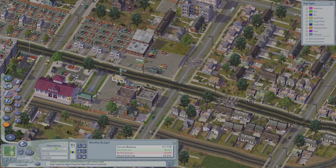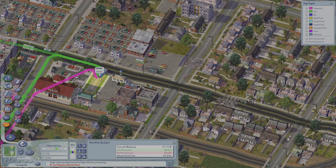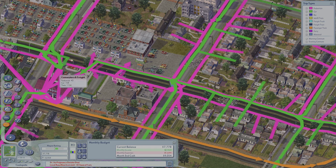I built this bus stop right next to the train station, so that all the buses can bring people to the train station, and then from there they can take the train anywhere they want.